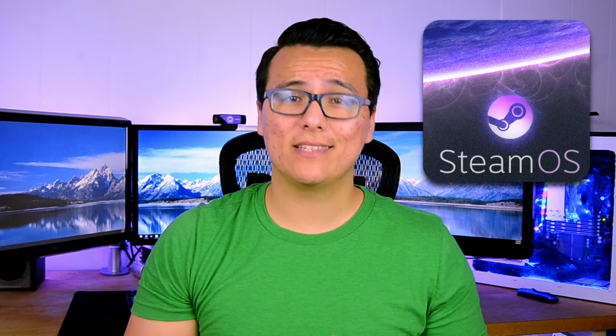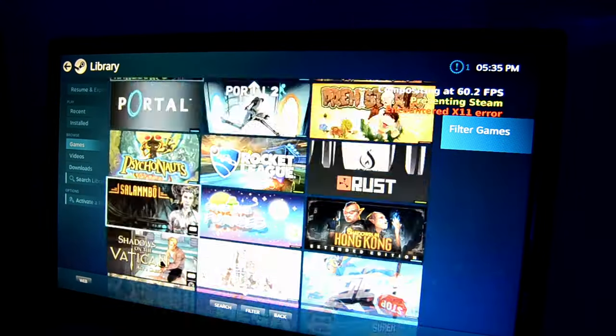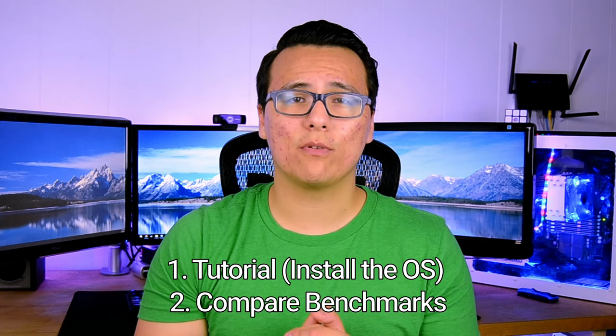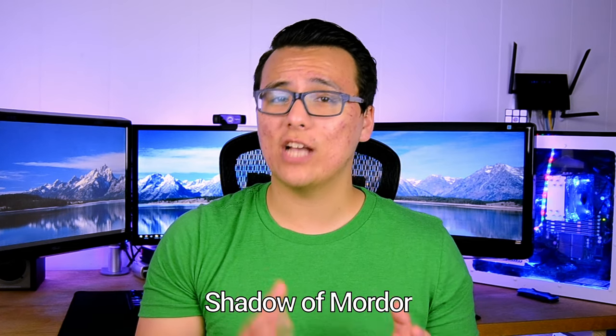I'll save the best for last, but on this episode we're going to take a look at SteamOS, popularized of course by Valve's hugely popular game hub Steam. Featured on Steam boxes and custom builds alike, this OS is kept online to download for free. For each episode I'll give a brief tutorial on how to actually get and install each OS, and then benchmark and compare the performance of the games to see if the OS is a viable choice. Specifically, we will be comparing the average FPS of Rocket League, City Skylines, and Shadow of Mordor.